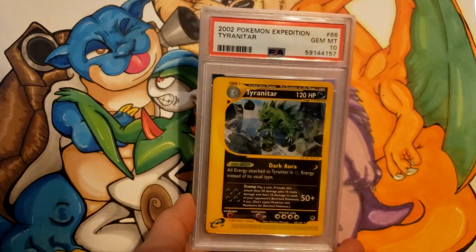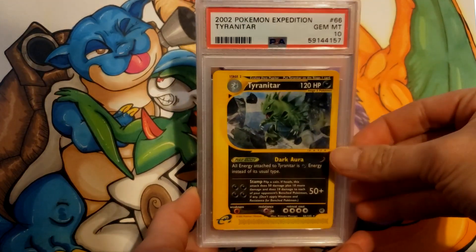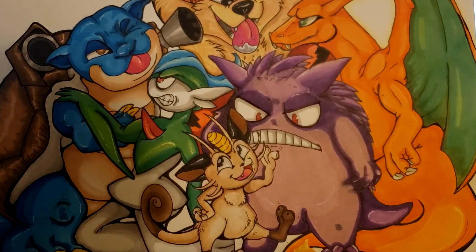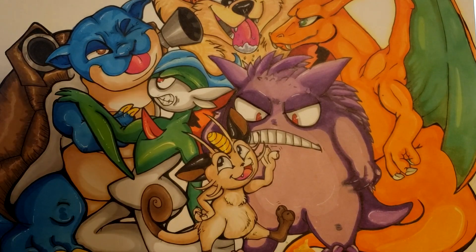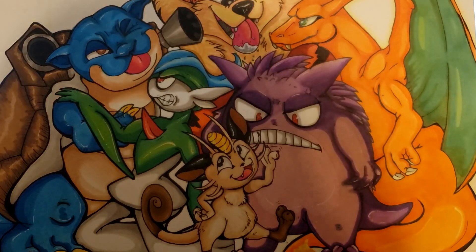9 on Scoop Up, 10 on Super Energy Removal. Going into Expedition Non-Holo Rares: Tyranitar got a 10, Venusaur got a 10. Pretty much all of these cards are pack fresh, which is why I probably bothered to send off base rares.